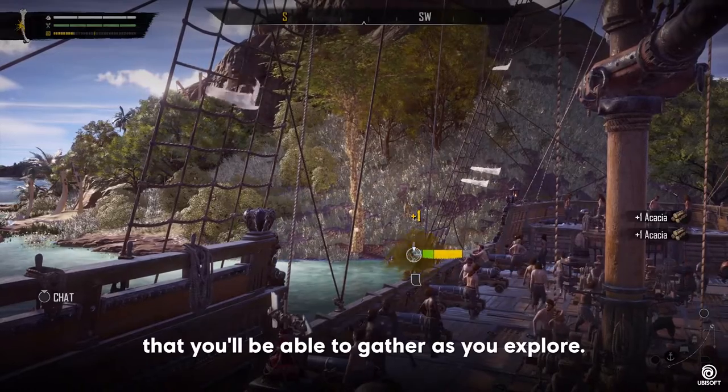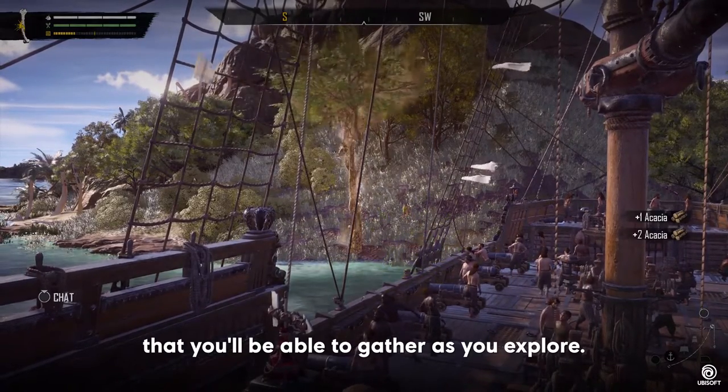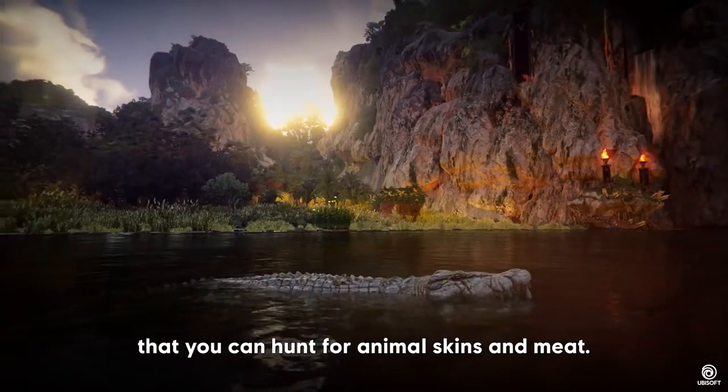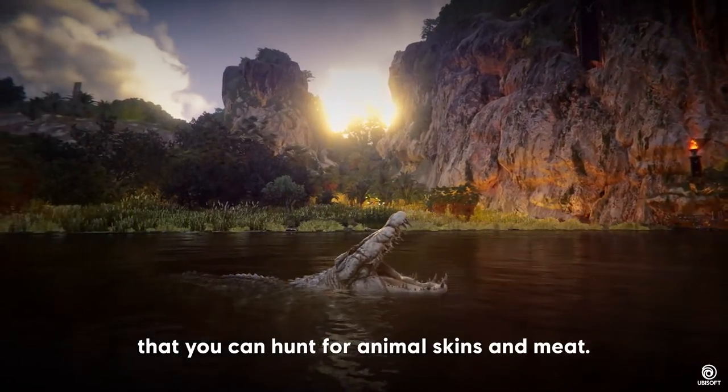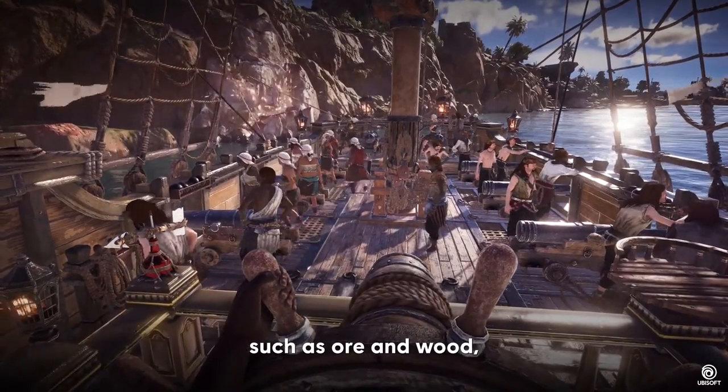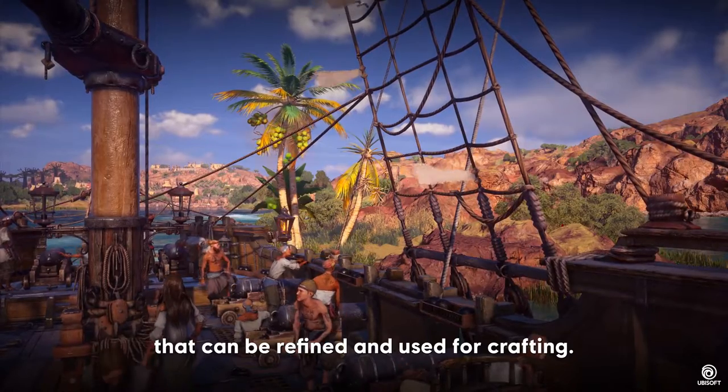The world of Skull and Bones is filled with riches and resources that you'll be able to gather as you explore. Lagoons and rivers are teeming with dangerous wildlife that you can hunt for animal skins and meat. You'll also be able to harvest a variety of raw materials, such as ore and wood.